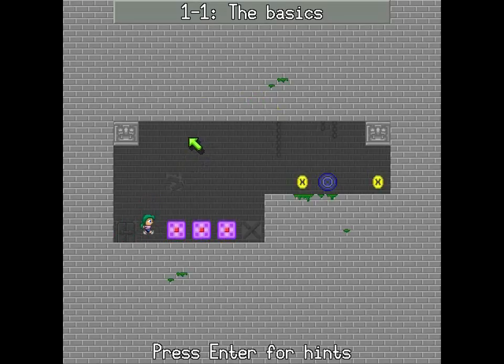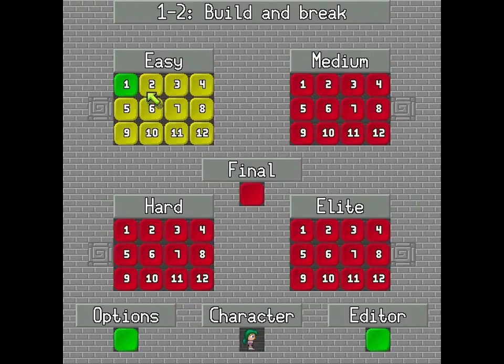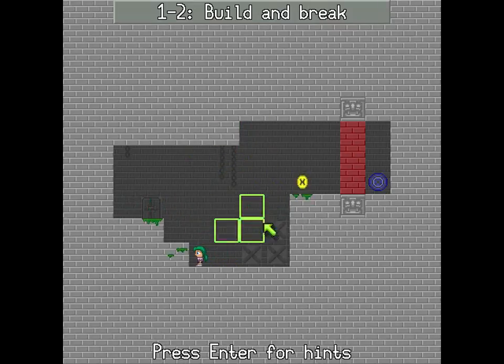The game is played primarily with WASD and the mouse. When you grab one of these, it gives you the option to put a block down. Since this is effectively the tutorial, he gives you three just in case you mess up. The goal of the game is to collect all of the coins — the little things with X's on them. Once you get them all, the exit lights up. Especially early on, you can see a guide of sorts as to where to put things.